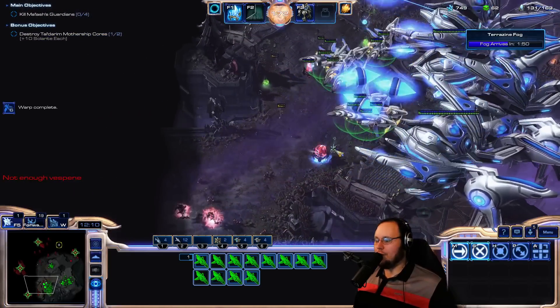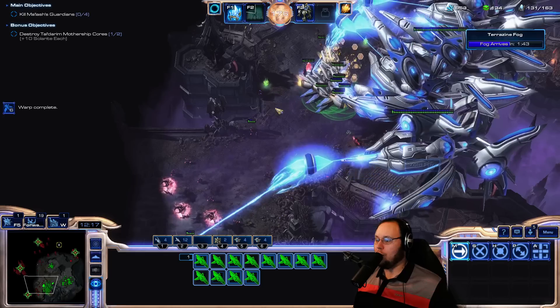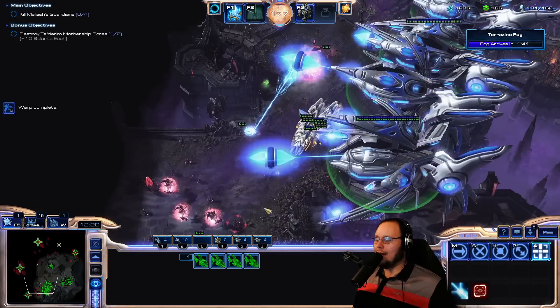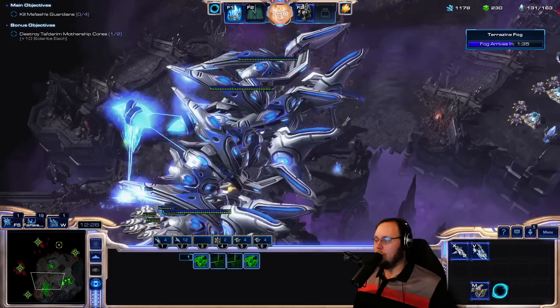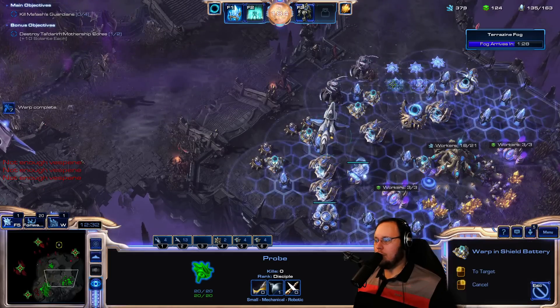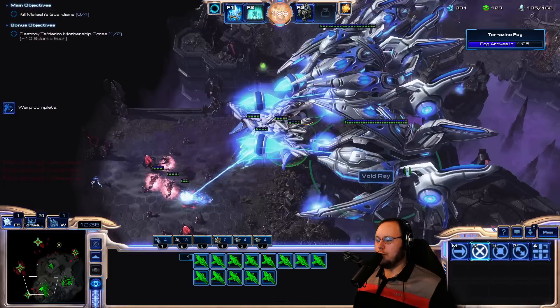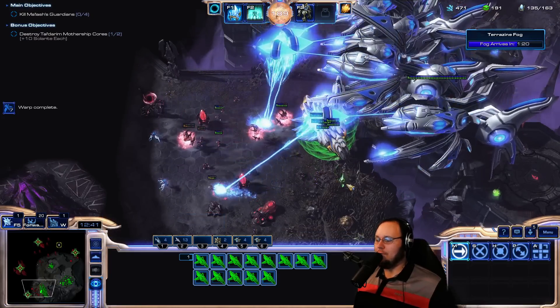Just let the Void Rays do their part while every Scout heals up nicely. I have a lot of energy for stuff like Phoenix — I'm just playing safe and steady here. I see the carriers. I see the Void Rays. And I know for a fact that I don't want to be risky with my energy usage. We're going to get more cannons at home, just make sure that we don't get busted.